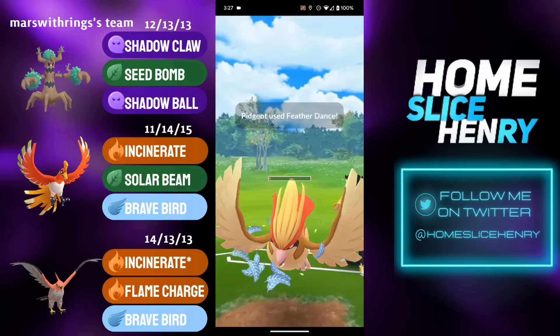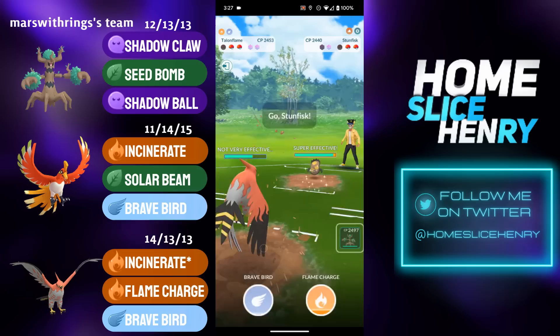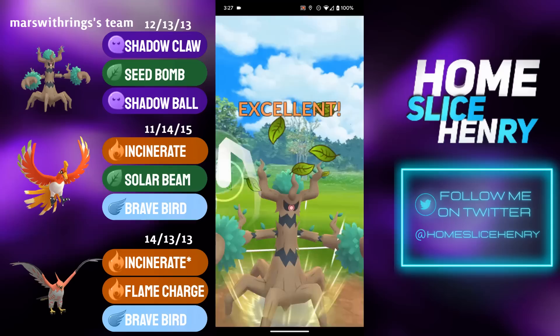Pidgeot goes for Feather Dance again onto the Talonflame. Talonflame is quite debuffed. We'll have to see what the opponent has in the back — they've only revealed Pidgeot. Opponent sends in Galarian Stunfisk, banks a Flame Charge for later, and it's an Umbreon in the back. That is absolutely terrible for Trevenant.